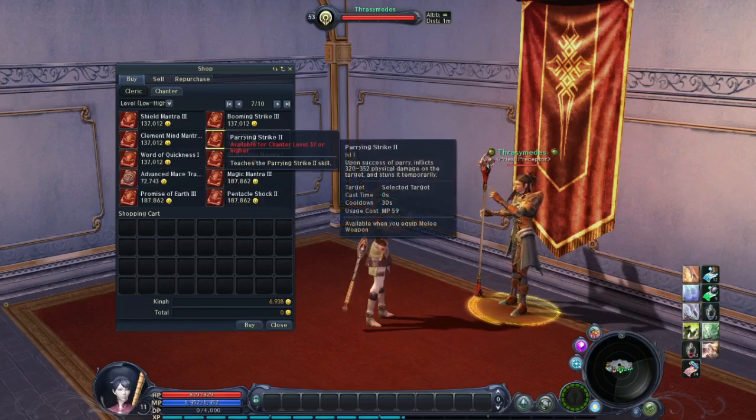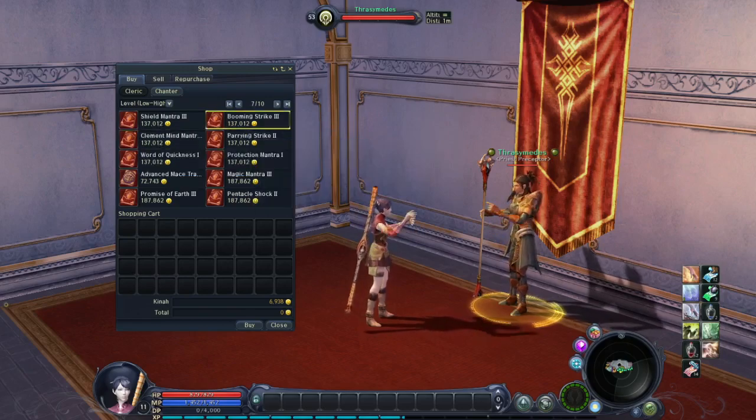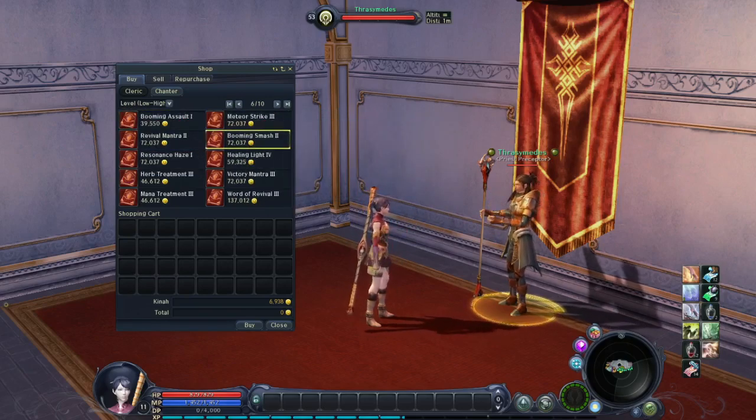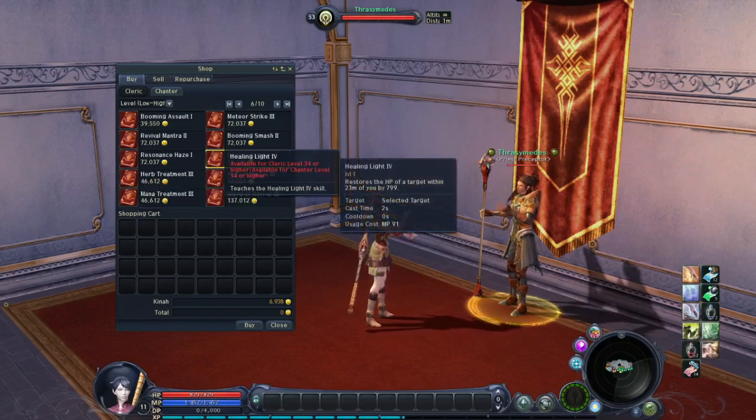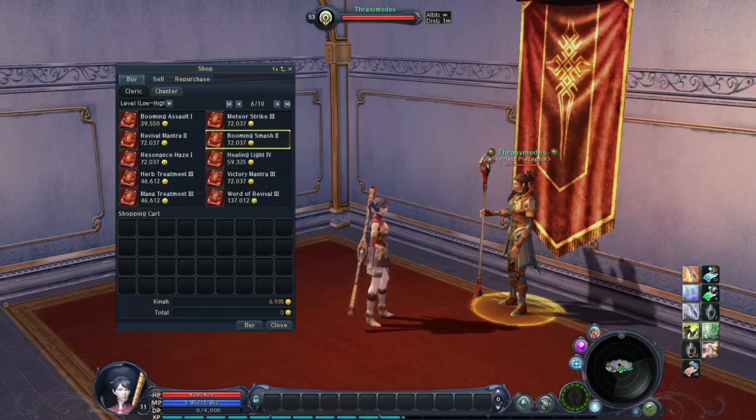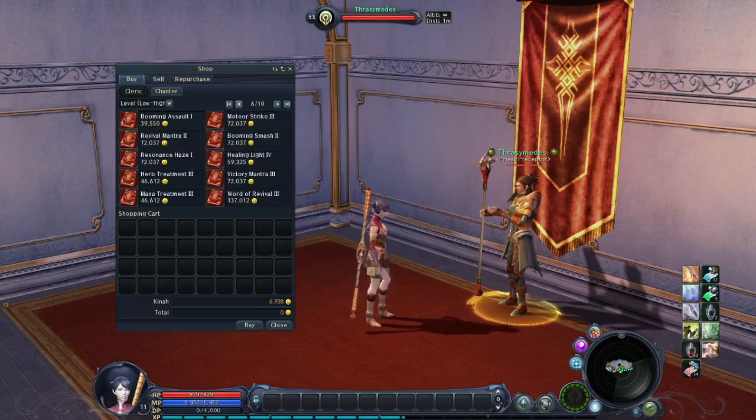Parrying Strike lower level: Upon successful parry, inflicts 320 to 352 physical damage and stuns temporarily. As we go lower on these pages, the skill books are just a lower-level variation of the higher-level skills — basically just lower damage or a different cooldown. I'll skip the ones we've already checked: Shield Mantra, Word of Revival, Mana Treatment, Herb Treatment, Healing Light, Resonant Haze, Booming Smash, Revival Mantra, Meteor Strike.